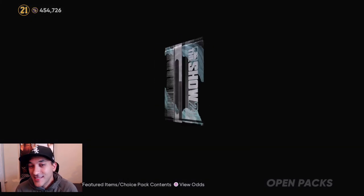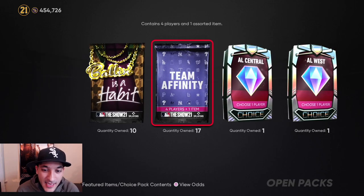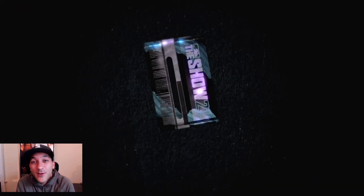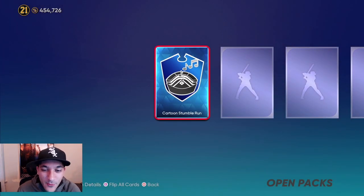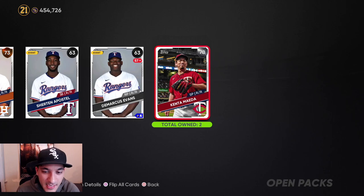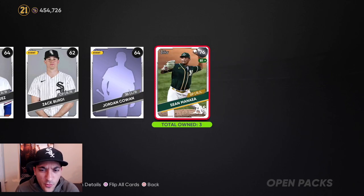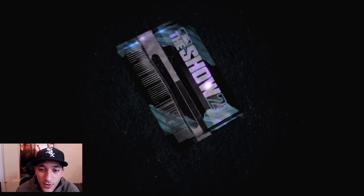We got 20 Team Affinity packs - let's see if we pack a diamond. Oh! Trevor Bauer - that's a diamond right there, a diamond we like. We'll definitely take that, though it's kind of a low-end one. Another diamond right here - one diamond so far. Bauer is kind of 'eh', we want something a bit more expensive, but still 10k is really nice and puts us up even more in stubs.